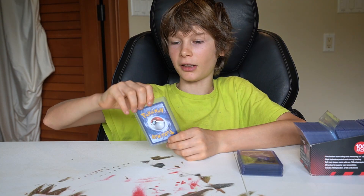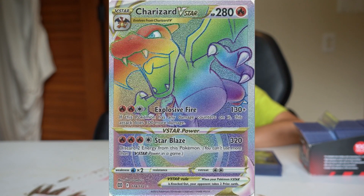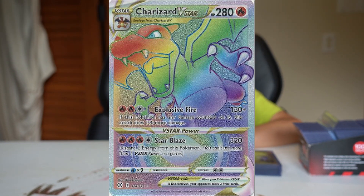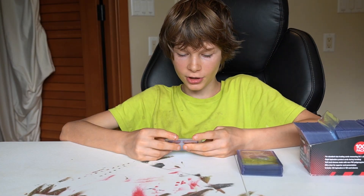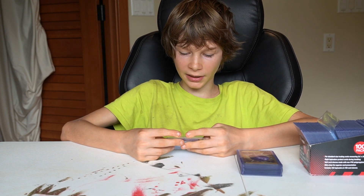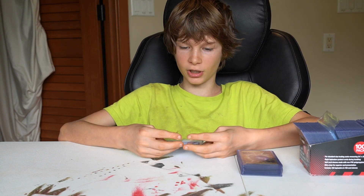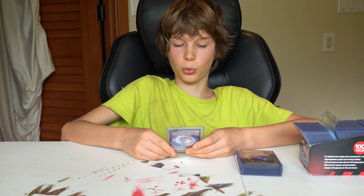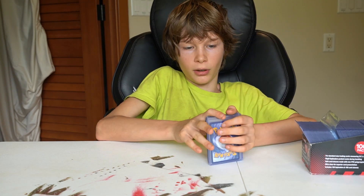The next one is a Charizard V-Star Rainbow Rare. This was one of my first Pokemon cards — it was in like the first two or three booster packs I opened. The top move is two fire energy and one colorless energy for Explosive Fire: 130 damage, or more — if this Pokemon has any damage counters on it, it does 100 more damage. The V-Star power is three fire energy and one colorless energy for 320 damage; discard two energy from this Pokemon. You can't use more than one V-Star power in a game.